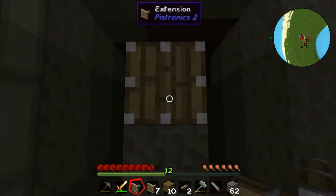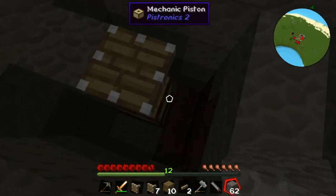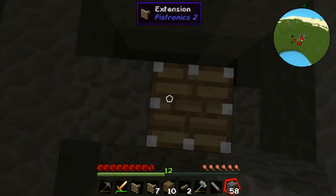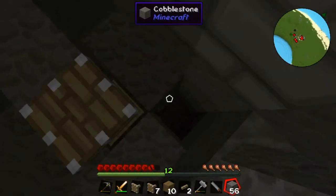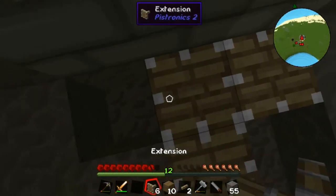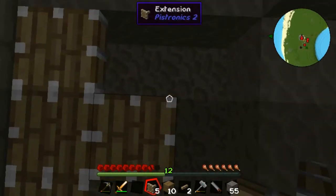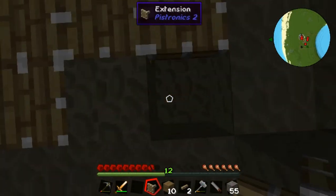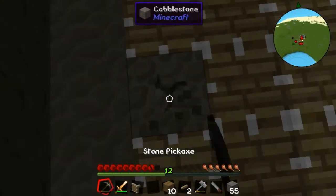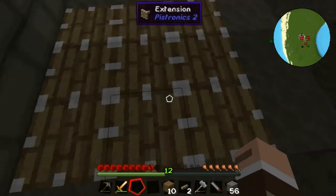Just to let you know, this is an early access mod so it's obvious when things don't work and why. Don't freak out - it's a brand new mod. Now we're just gonna let these things connect. Yes, they have connected! So that's the base of the elevator done.